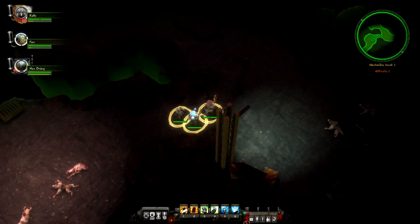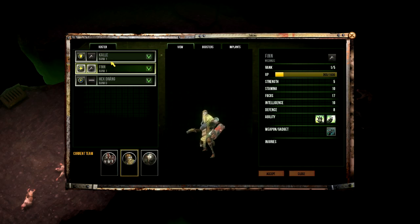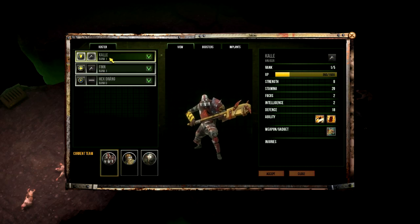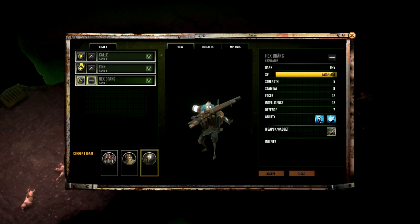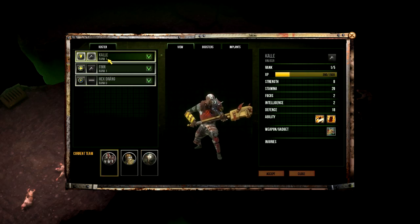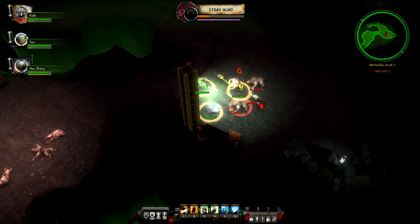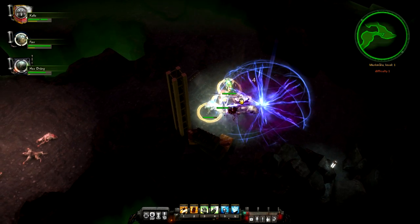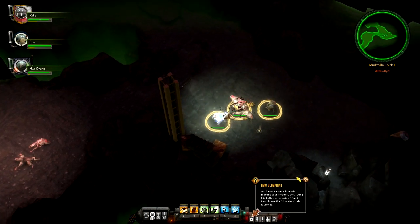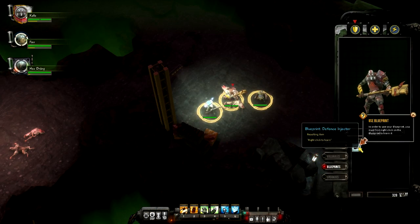One of my characters leveled up — Kale and Finn leveled up. I believe you can only rank characters up five times, but the way the game deals with this is you can get more heroes on your roster. So if you're done with Kale as a Bruiser, you can hire another Bruiser, get him up to rank five, and he'll have different abilities and properties. I've also got a Blueprint — I can load up the Blueprints tab.